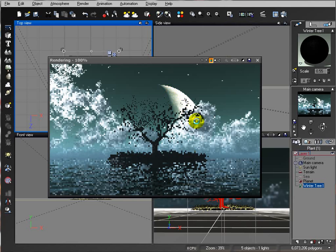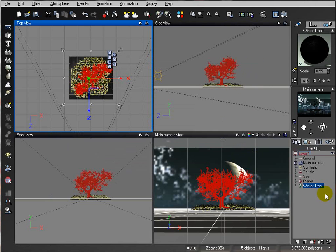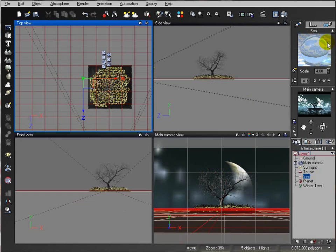After replacing all materials to the same dark color, we now have high contrast. This contrast helps bring out more of the moonlight effect in the scene. Now let's work a little bit on our water.